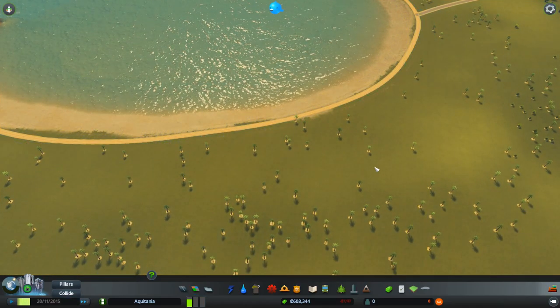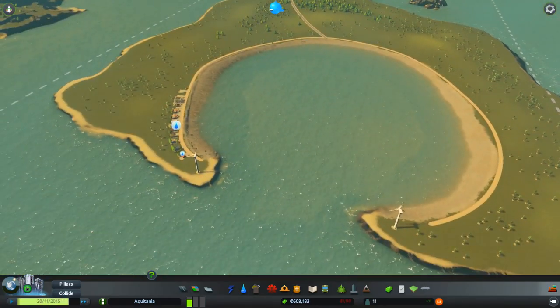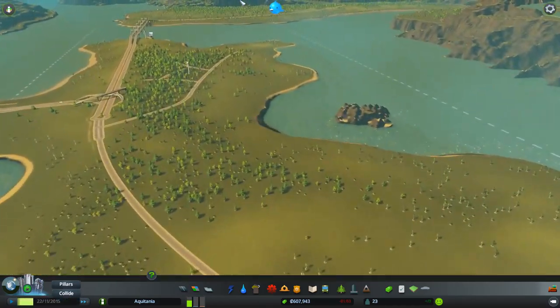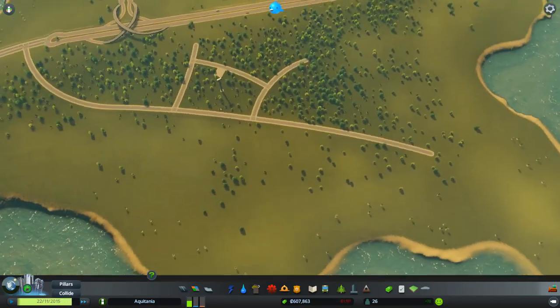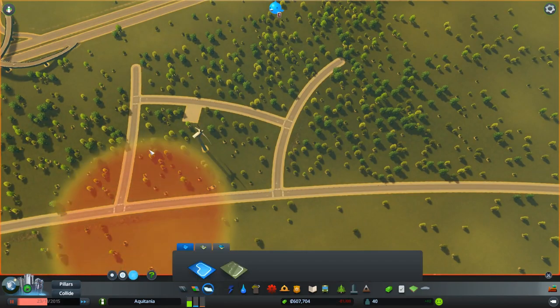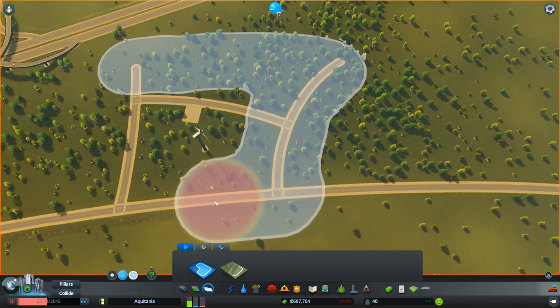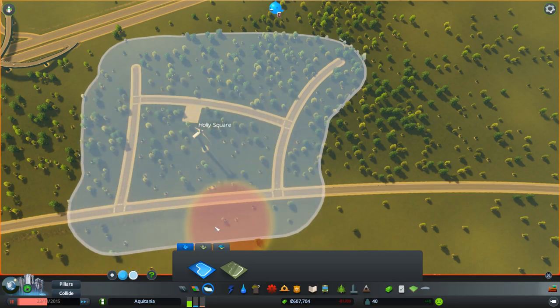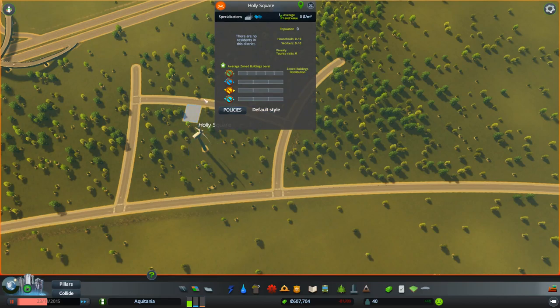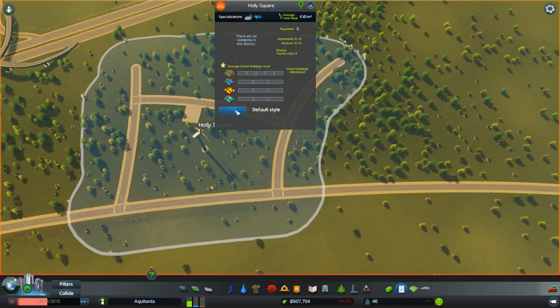Now let's crank that up and see if we grow better now. We've got water, we've got power going on. Now I need to zone in this industrial district over here. Oh, we've got our first bit of industry! Let's pause it for a second while I do this district — medium brush. So we want kind of like this. There we go — Holly Square. I might even keep these names, but you can suggest names.